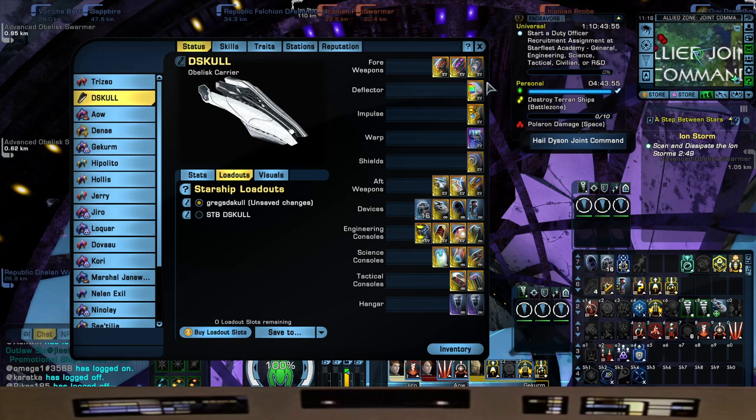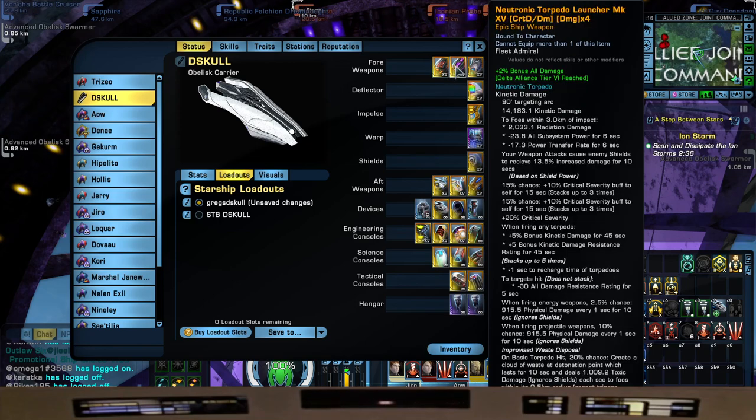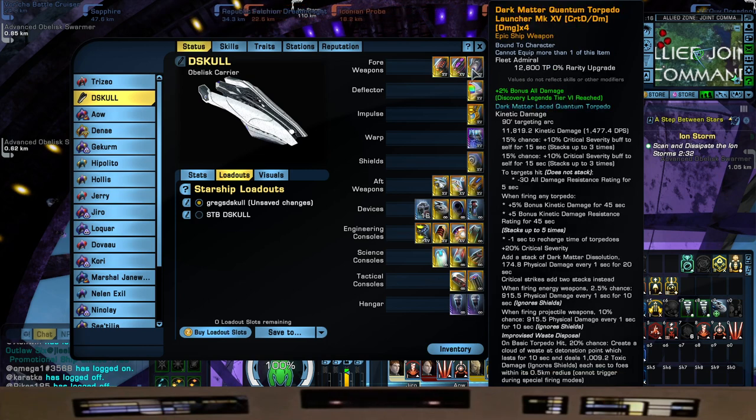Four weapons is what we went with — a torpedo build, surprise surprise. The Gravimetric Photon Torpedo — you know I love this torpedo, it's from the Dyson Rep. The Neutronic Torpedo Launcher from your Delta Rep. And of course the Dark Matter Quantum Torpedo from your Discovery Rep.